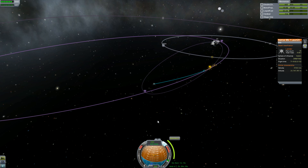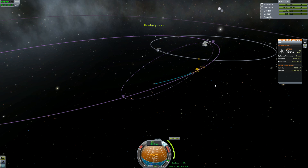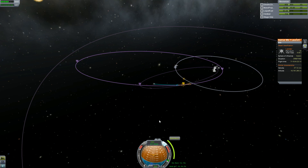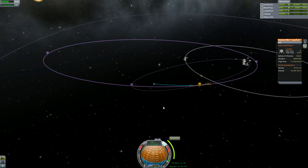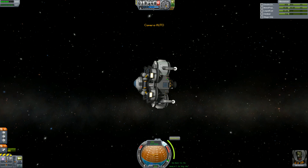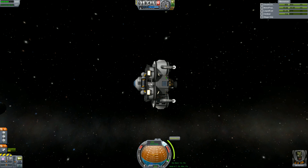On the way back from Minmus, I have an encounter with the moon, so I think I'm going to actually use this to get more science. Now, I know I can't really use the goo and the science juniors, but I think I could re-log the temperature. Nope, I can't do that either.